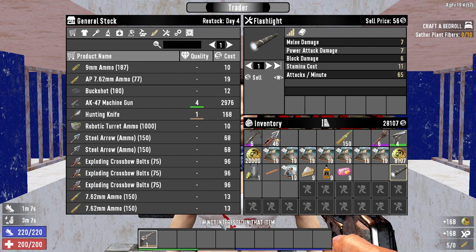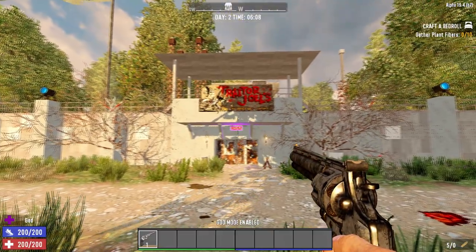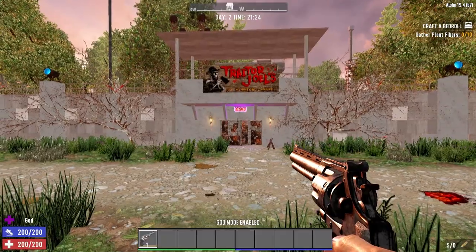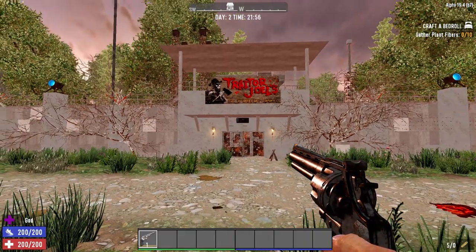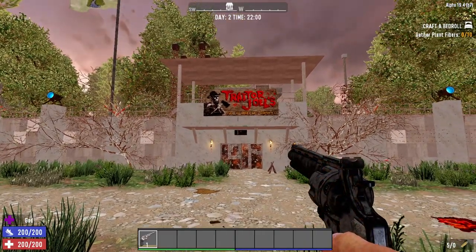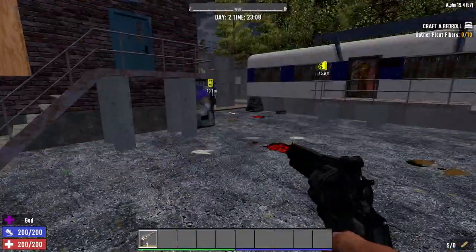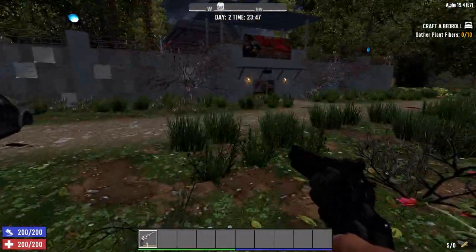Some other important info to keep in mind about the traders is that they open at 6:05 AM and close at 21:50 PM. If you're inside or try to approach outside of this window, you will be teleported outside the trader area.